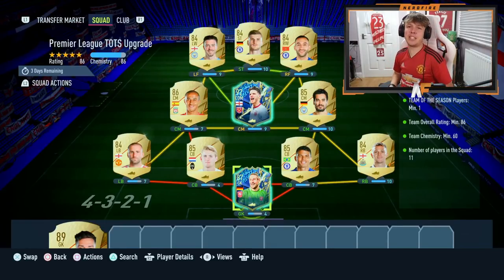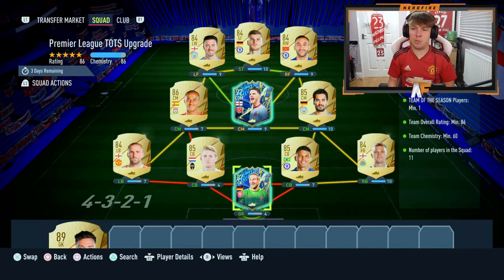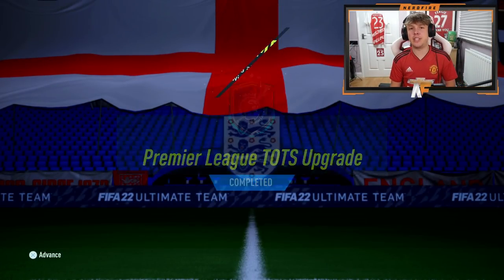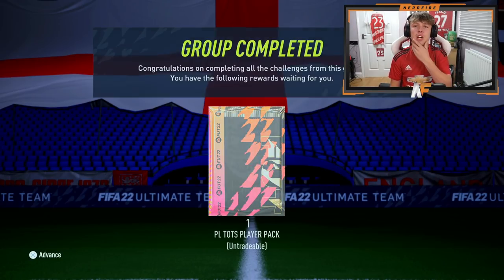The Premier League Team of the Season Guaranteed Upgrade pack is here. We're putting in Rice and other fodder for Team of the Season. I'm probably going to get Rice back, but let's just open it anyway. Requirements: 86-rated Team of the Season needed, 60 chemistry, and 11 players in the squad. Wish me luck — mine is going to be the first pack.